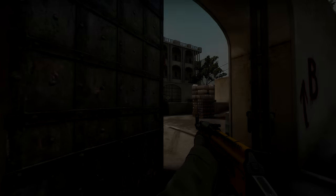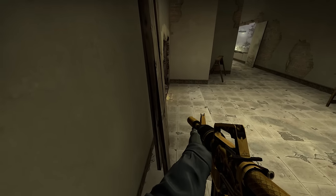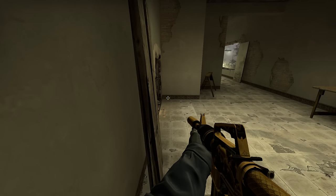Let's check some other maps to see how well it works. Let's start with Mirage. Sadly, I couldn't find anything useful except for when you're holding vents — the shadow comes a little bit earlier than the model.